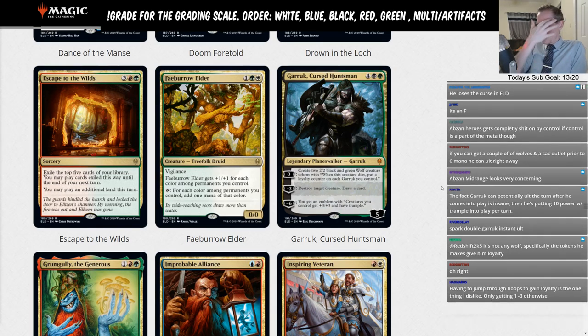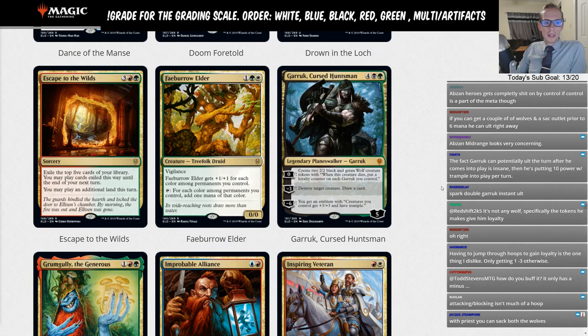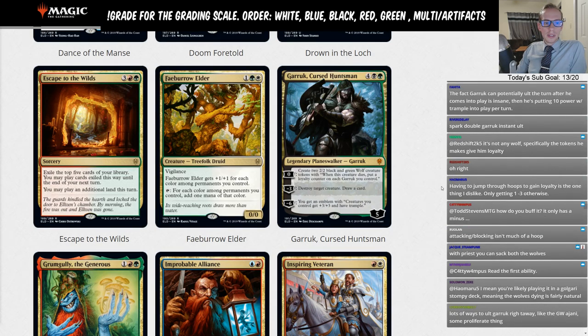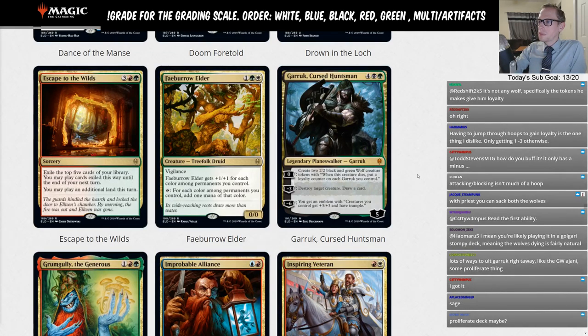Pairing Garruk with Ajani, Strength of the Pride — play Ajani, then play Garruk, minus Ajani, then ultimate Garruk immediately. You want a board of creatures so the emblem is useful. If your opponent is just killing your creatures and you have no board, the emblem doesn't do much, but it's a very real line in the right situation.